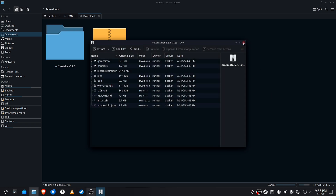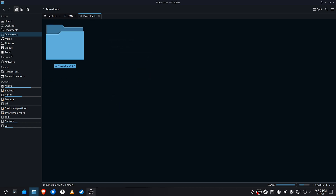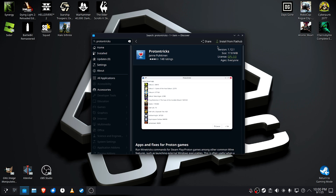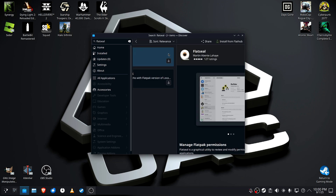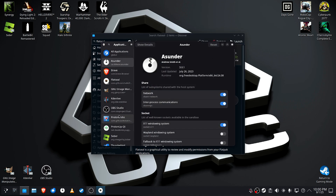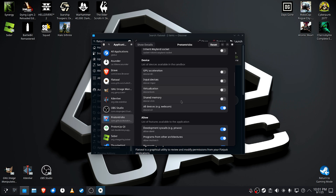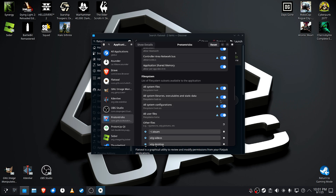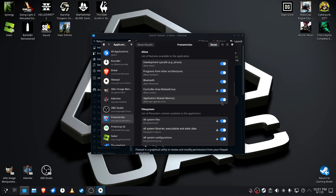Go to your downloads folder, extract it in that same folder, and then you're going to delete all these folders once you're done installing. For now, I'm just going to close it and come back later. Open up Discover, type ProtonTricks, and install that. Now search for FlatSeal and install it. Launch it, select ProtonTricks, click Allow, make sure that everything is enabled, scroll down to File System — all of these have to be enabled — and then you can close it.